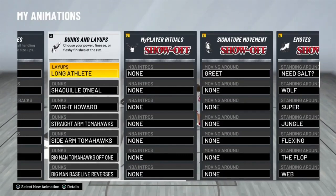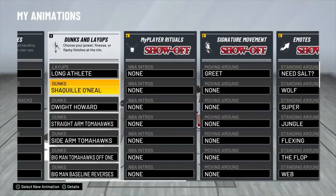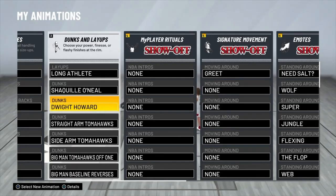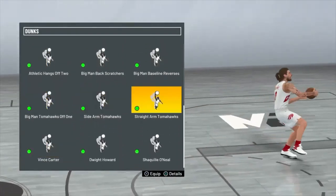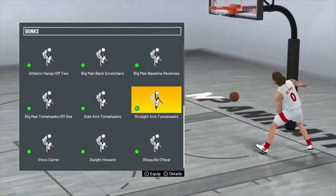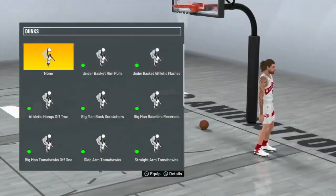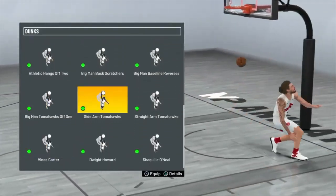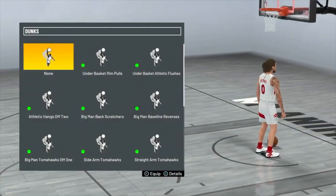Shaquille O'Neal is our first dunk package and it's imperative — every big man, whether you have a glass finisher or a paint beast, you need Shaquille O'Neal. Dwight Howard is next — another great dunk package. Straight arm tomahawks are next — what they do is make a slower guy look fast, even though this build is speedy. Sidearm tomahawks are next as well.